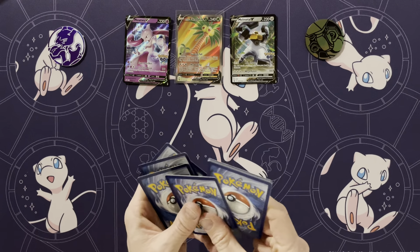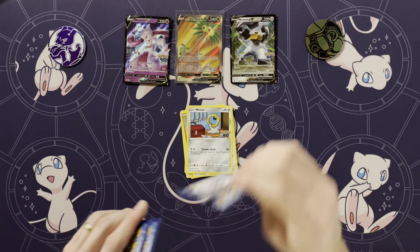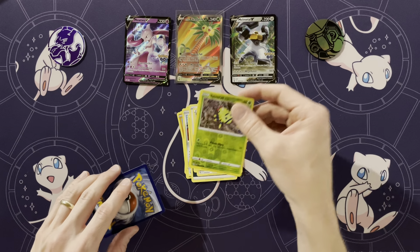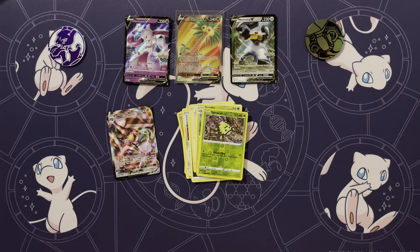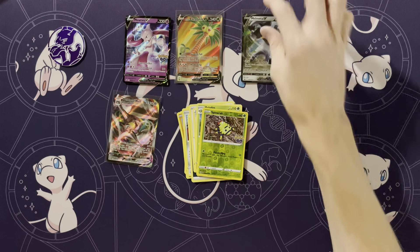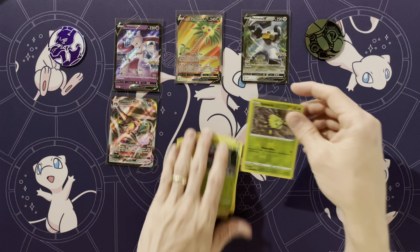Moving on to the Mewtwo pack - wouldn't that be great if I can get something else here? Squirtle, Bidoof, Onix, Barraskewda, Meltan, Energy, Chansey, Spark, Aerodactyl, reverse of a Spinarak - and that is a Ditto! A Spinarak Ditto, and a Melmetal V-Max! Wow, two hits, and I even managed to get a Ditto. I guess I might as well sleeve up that Mewtwo and that Melmetal. Wow, that was two great packs they ended up including here - was not really expecting much and came out with quite a bit.